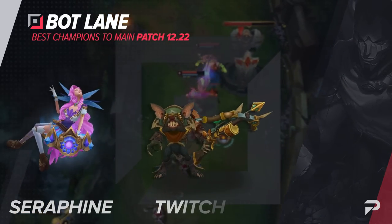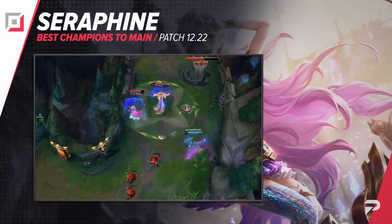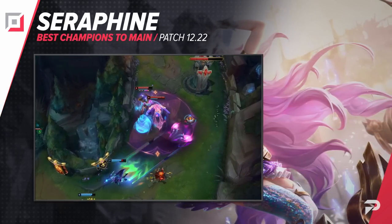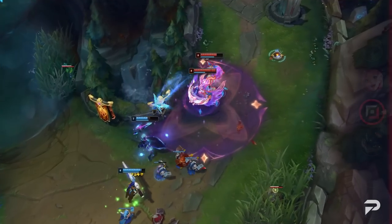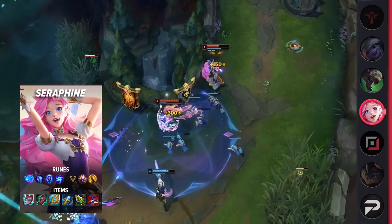Moving things down to the bot lane, the first pick that we have is Seraphine. There have been a lot of changes this preseason, but Seraphine being one of the safest yet most broken picks for the bot lane carries isn't one of them. The most broken thing about Seraphine is that she's both a lane bully and has ridiculous scaling — she's all reward with no risk.